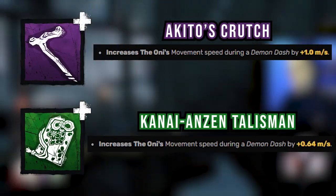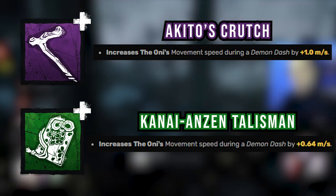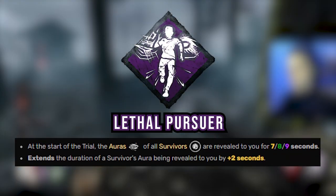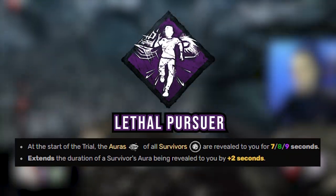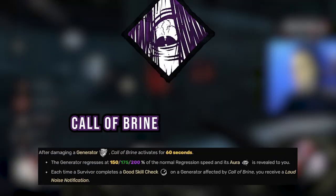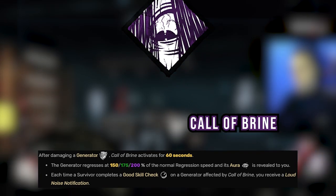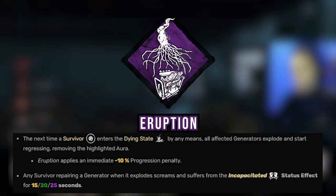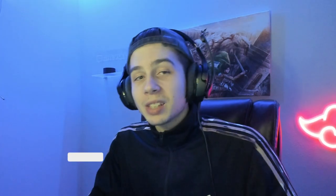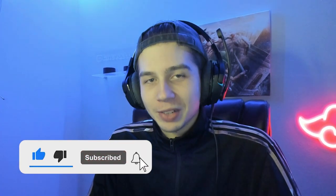We went with both movement speed add-ons to make the Oni move at 236.5% movement speed or 9.46 meters per second. We combined those with Lethal Pursuer to see all survivors at the start of the game and increased the aura reading on Barbecue and Chili to see survivor auras whenever we hook somebody. We also brought Call of Brine so when we kick gens they regress at 200% and give us info, and Eruption so whenever we down a survivor the gens we kicked explode and incapacitate survivors. This is a super fun and solid build and this game is a great example of how to use it effectively.